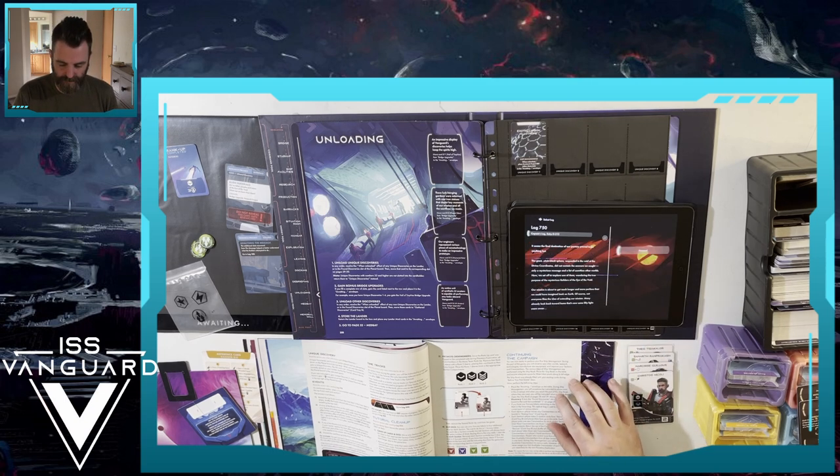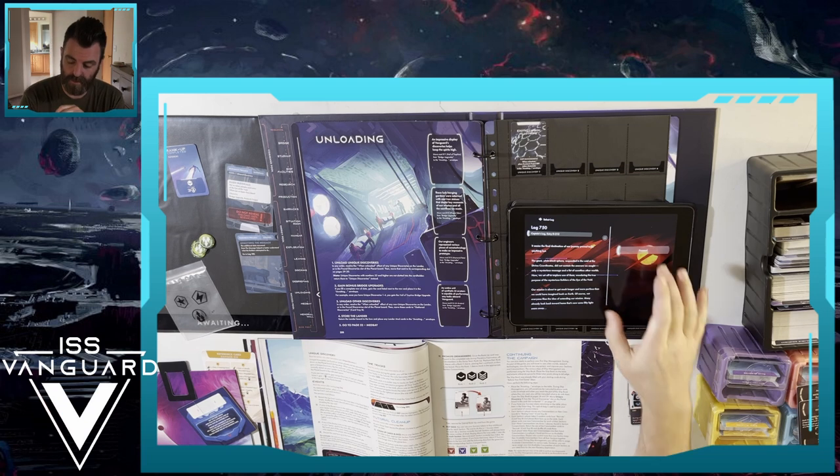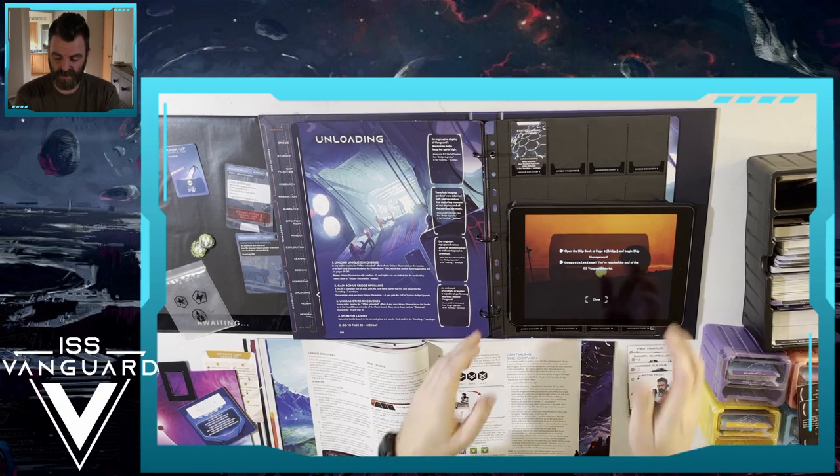Captain's log entry D212: 'It seems the final destination of our journey proved to be anything but. The giant pitch-black sphere suspended in the void at the divine coordinates did not contain the answers we sought - only a mysterious message and a list of countless other worlds. Now we set off to explore one of them, wondering the true purpose of the mysterious builders of the Eye of the Void. Our mission is about to get much longer and more perilous than we could have imagined back on Earth.' Open the ship book at page 2, bridge, and begin ship management.